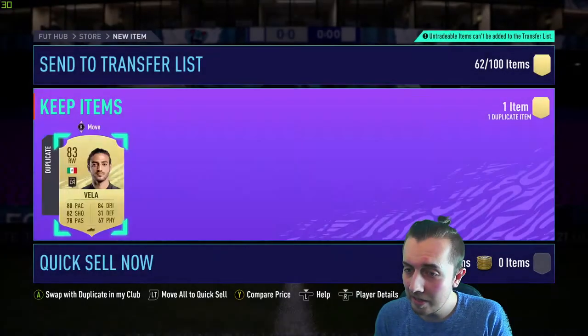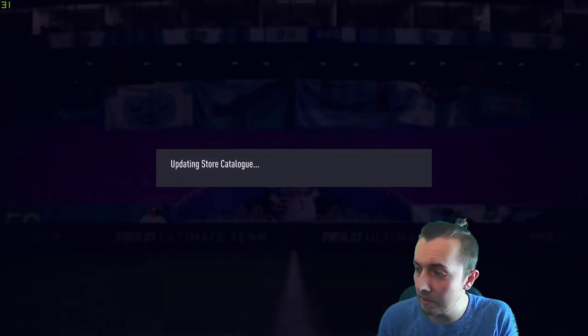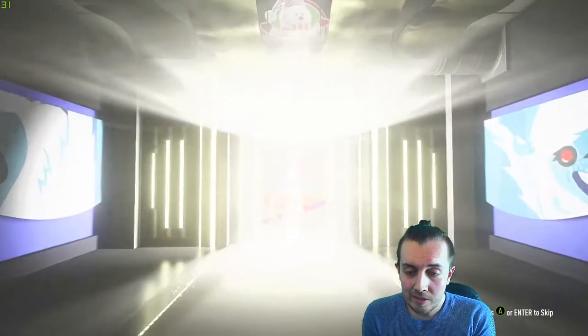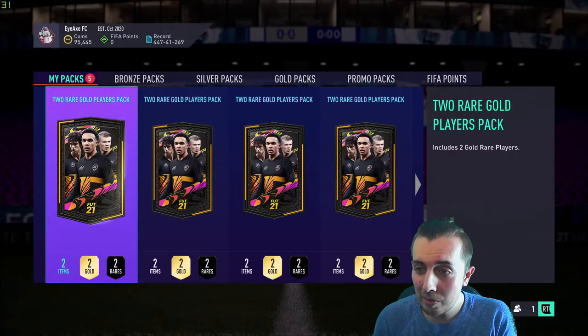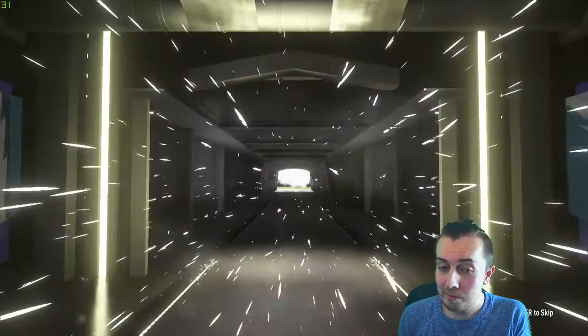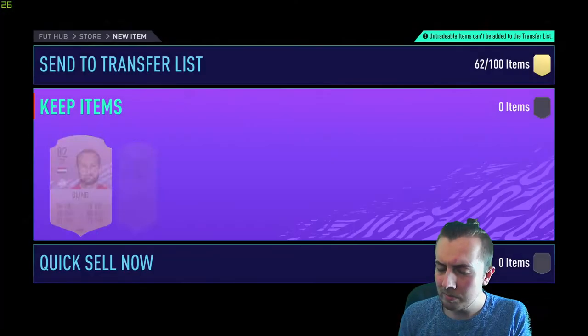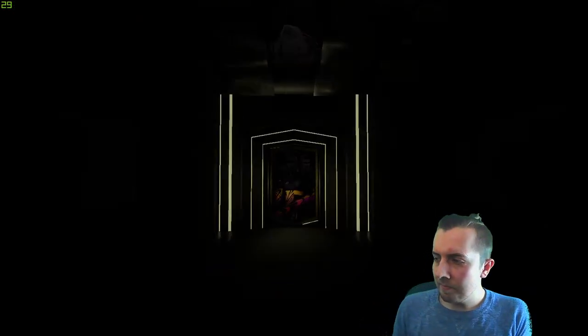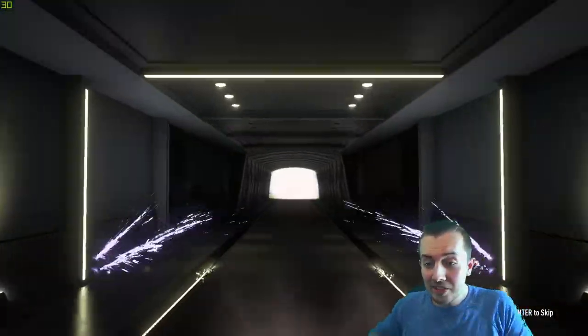Opening some two rare gold players packs. The boards are always quite good especially as we're trying to keep things moving. Getting 83s — it's a pretty decent pack. The chance of getting a walkout is probably quite low, but last time we did about 10 of these we got Kulaveski in Future Stars. Daily Blind — not an inform. Getting Dries Mertens though, that's actually pretty good. Two packs left.